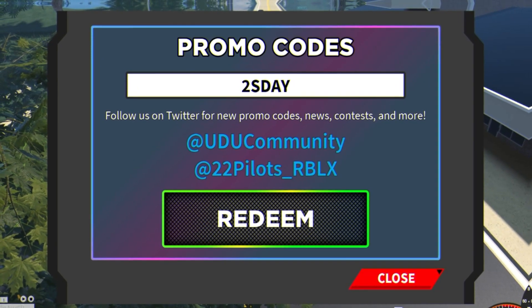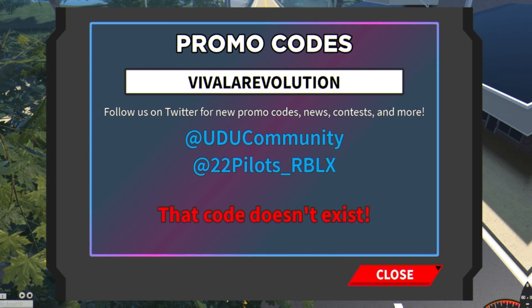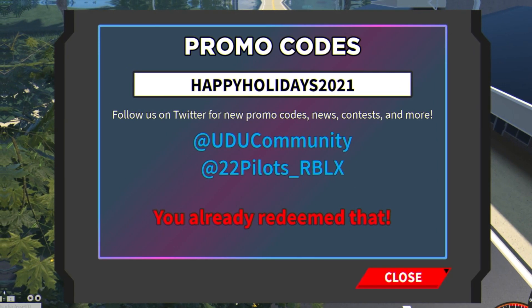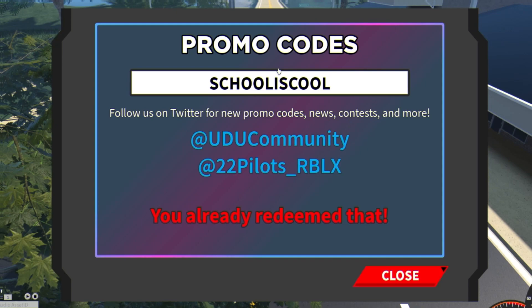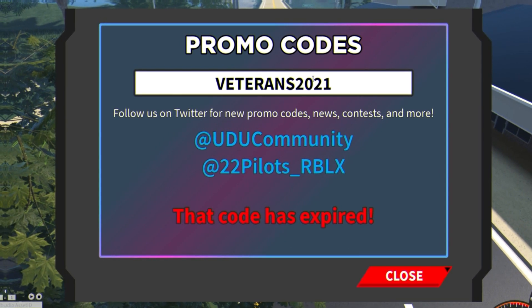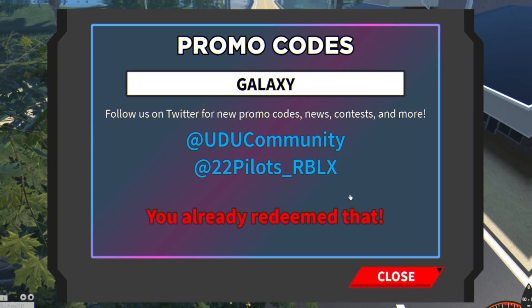Next we have a code — click on redeem, but that one doesn't exist. Then we have 'happyholidays2021' — I've already redeemed that one. Then we have the code 'schooliscool' — feel free to pause the video at any point if I'm going too fast. After that we have 'veterans2021' — unfortunately that one has expired, but the next one is still working.